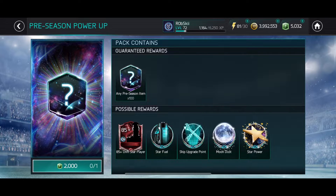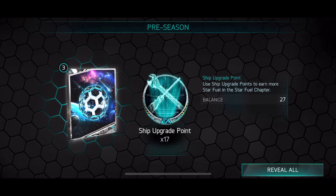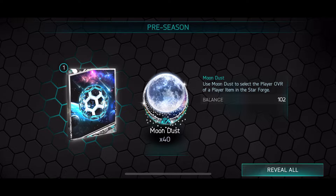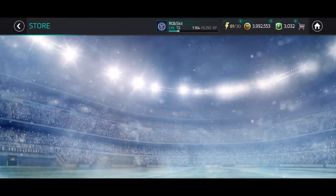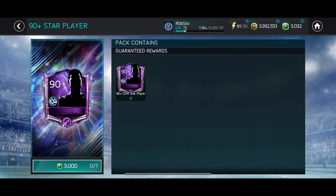The 2,000 gives us 100 pre-season items - could be players, star fuel, ship upgrades, moon dust, or star power. Let's see what we get: 17 upgrade points putting us at 27, 36 star power putting us at 90, 40 moon dust putting us at 102, and seven star fuel. We don't get any players in that pack, which kind of sucks, but we are now at the guaranteed 90 plus star player.